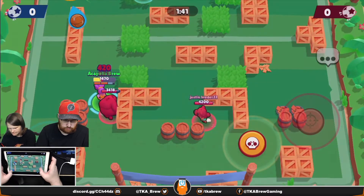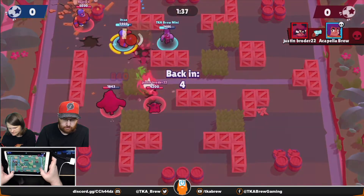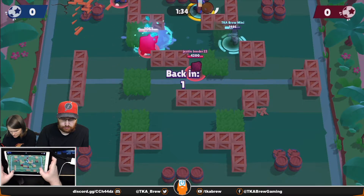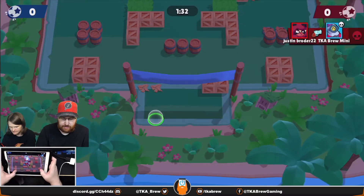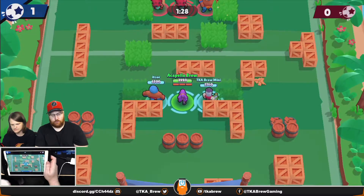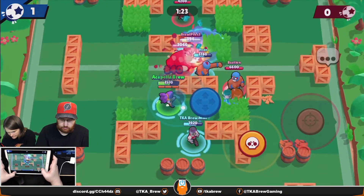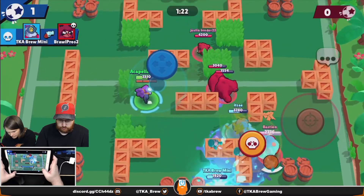One useful tip: you can unselect your super after holding it out. If you hold it and then drag it right back on top of the circle, you can unselect your super if you change your mind about using it.